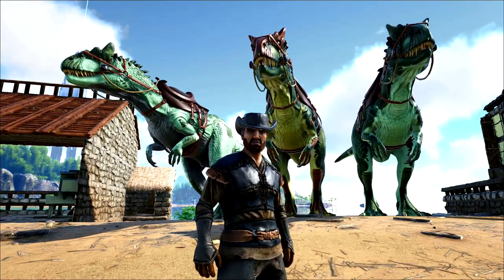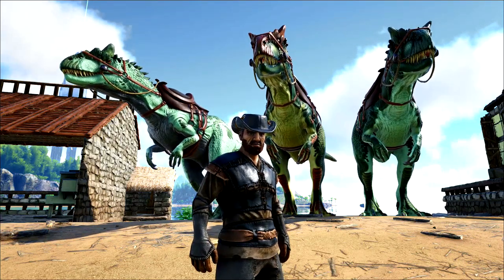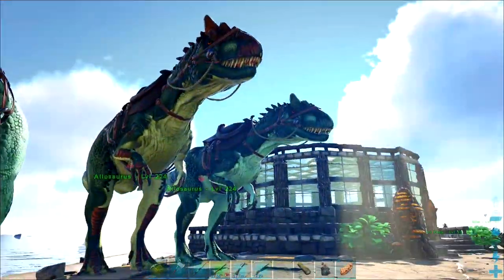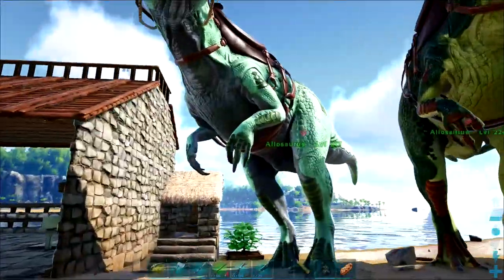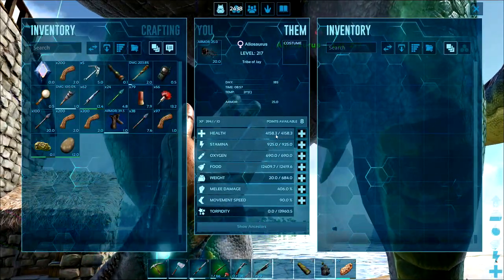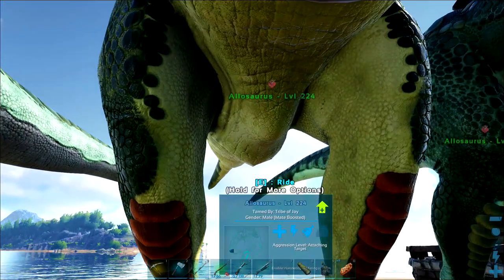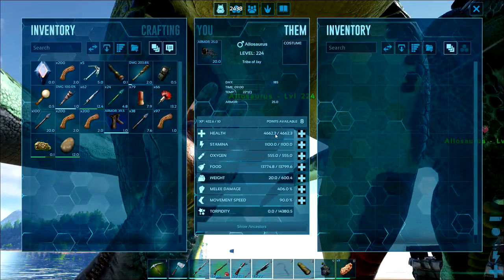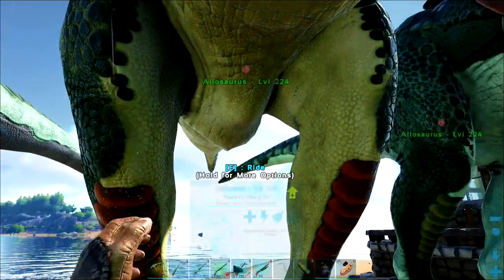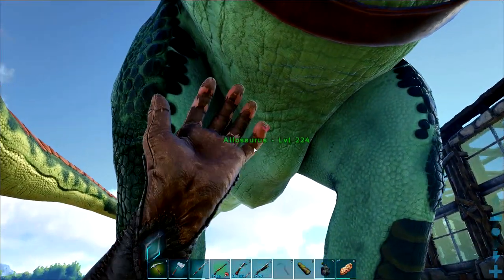We've got some new arrivals in the back — I've been busy this week and we've got some new Allosaurus. Right behind us I've got a 145 and two 150 Allosaurus. So this is the first male; we're not going to be using this one because it's just got over 4000 health and the melee was at 406, so that was the 145. This is the other male — the health's a little bit better but not much, and again the melee damage is only at 406. And lastly we've got a female 150, and she had the best health and the best melee damage.